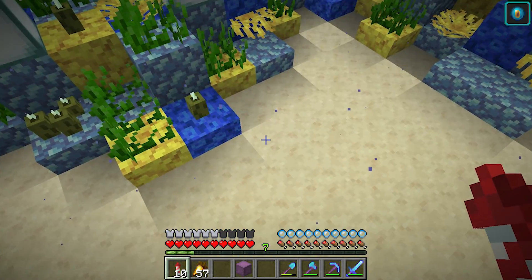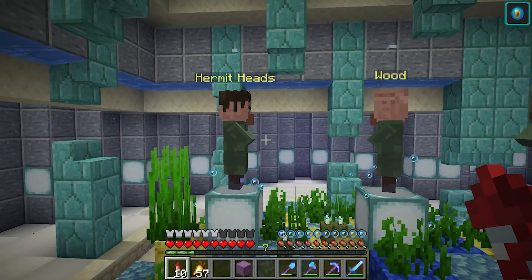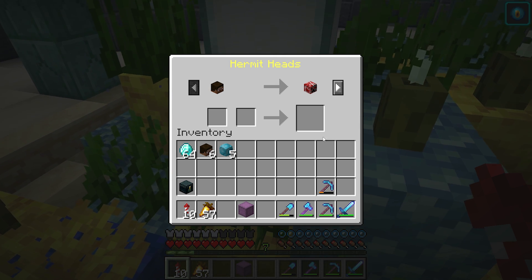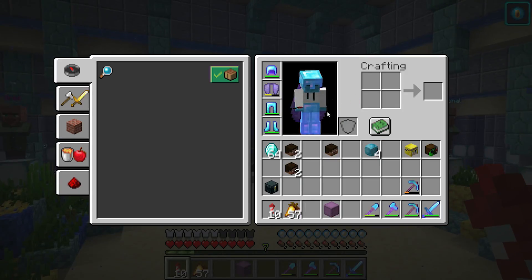I'm going to purchase some mob heads and put some in the aquarium. I need to pick hermit heads - I don't want to pick based on popularity but I kind of have to. One of the prominent members of the other team is Doc M, so let's buy his head. Then let's do False - yeah, let's do False instead. Got False's head, perfect.